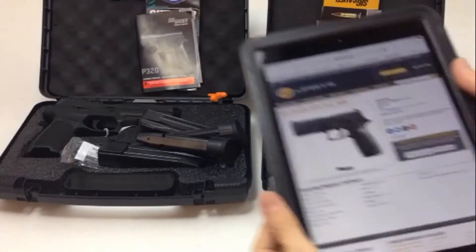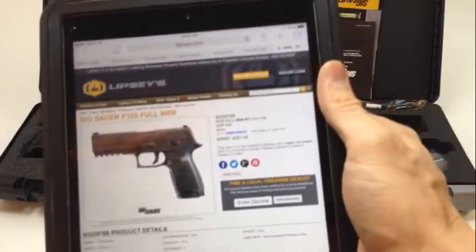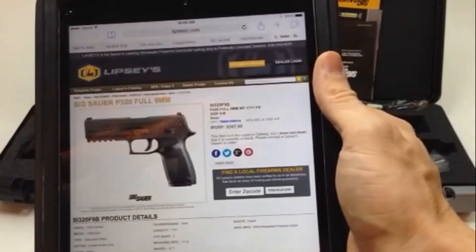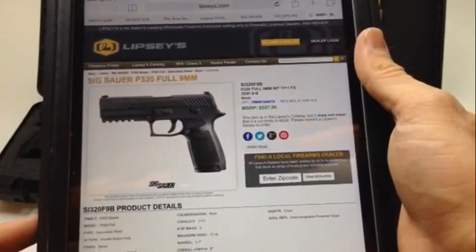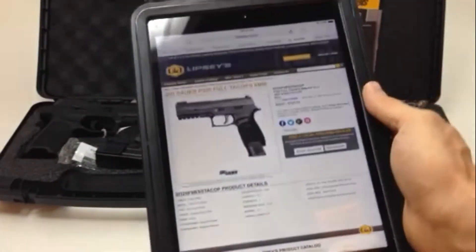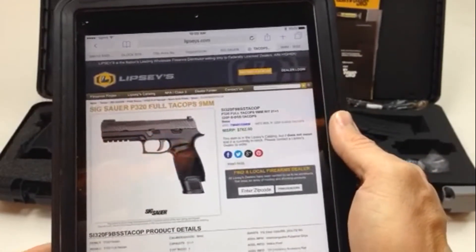One last thing — let's compare the prices. The standard model has an MSRP of $597, and the TAC ops comes in at $762.